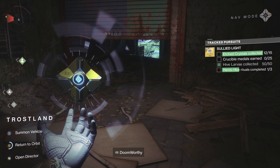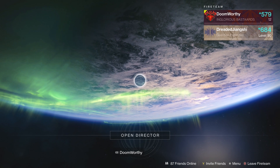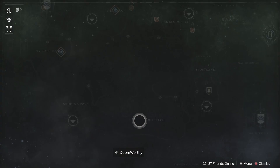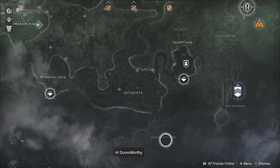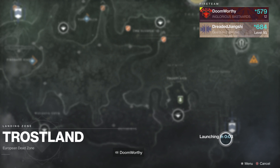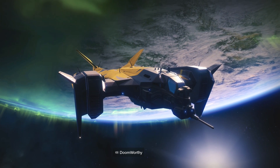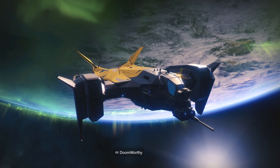Now here comes the most important part of this entire operation, so pay attention. You don't want to go to orbit alone. Hopefully these Destiny loading times aren't too bad. You're going to want to go into orbit with your friend in tow — hopefully your friend is helping you, but mine is AFK right now. You're going to want to go to orbit and fly right back to the spot. The reason we do this is because if you tried to go first, second, third, and then back to the first place, it wouldn't respawn.